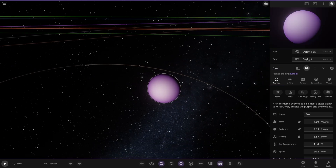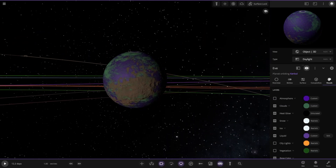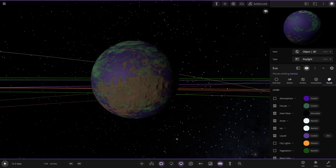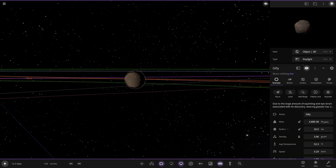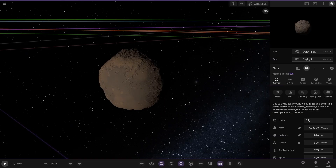It's considered to be almost a sister planet to Kerbin — well, despite the purple and the toxic atmosphere, the extreme pressures and temperatures, actually it's not very similar at all. I guess it's kind of like Venus being thought of as a sister planet to Earth a long time ago — they thought it had an ocean below its clouds, but then we got there and we were like, hmm, that's not quite right. And then the moon itself: due to a large amount of squinting associated with its discovery, wearing glasses has now become synonymous with being an accomplished astronomer. Small little object — 26 kilometers. That is tiny.